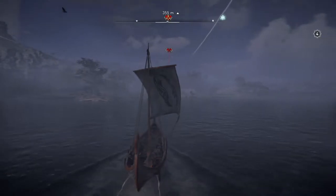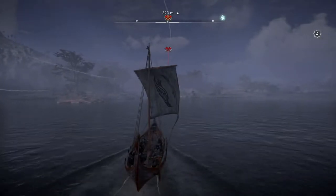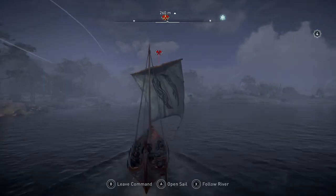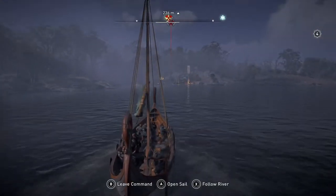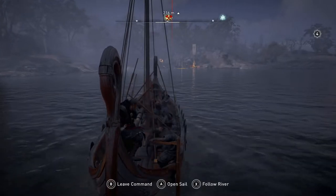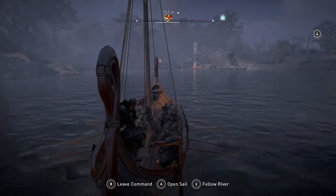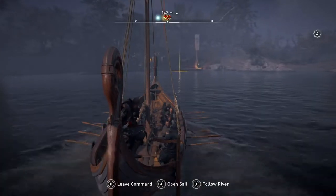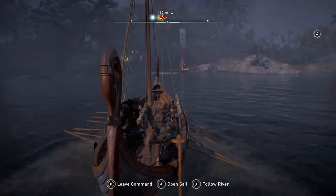In this case, at Wenlock Abbey — where I'm having Eivor raid — there's this guy who wields a two-handed sword, and he's very difficult. The best way to take him on, I'll explain in the video.